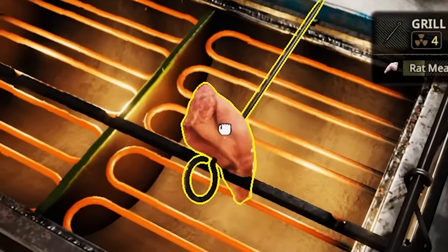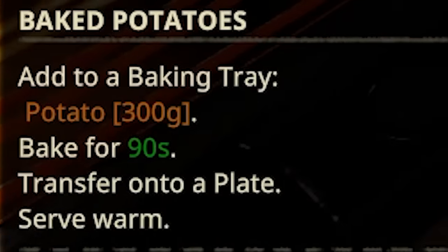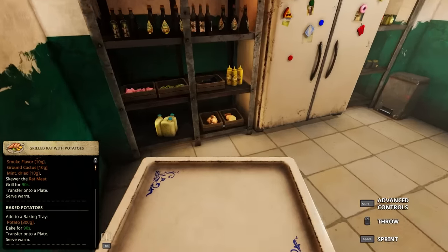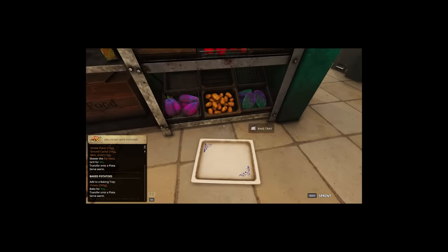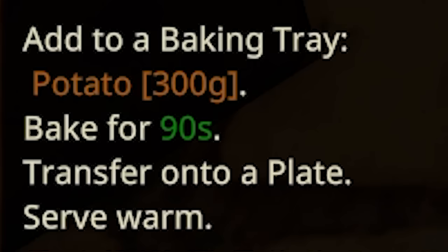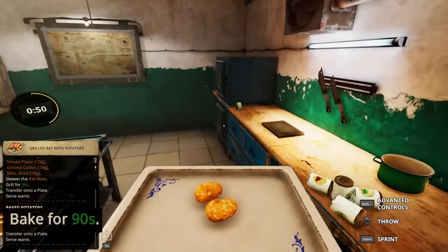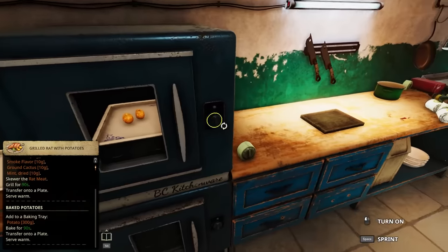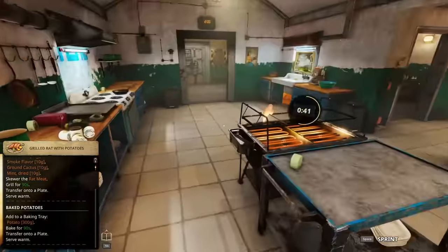And while that is cooking — look at it go — we're gonna have to get a baking tray with potatoes. Let's go back here and grab some potatoes. Right there. I think it just asks for two potatoes, 300 grams. Bake for 90 seconds over here at our oven. Slide that bad boy in, close it. 90 seconds. Easy peasy.